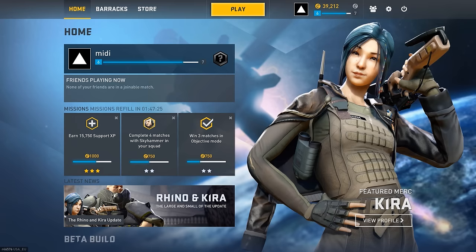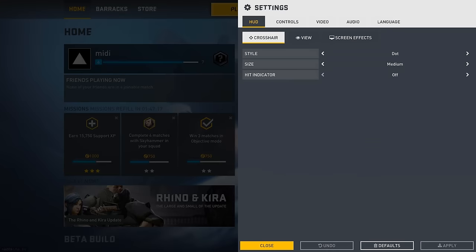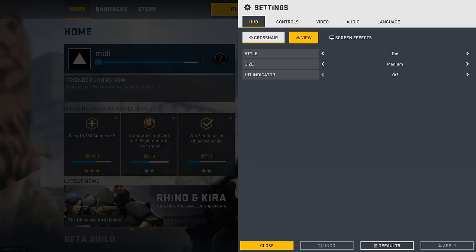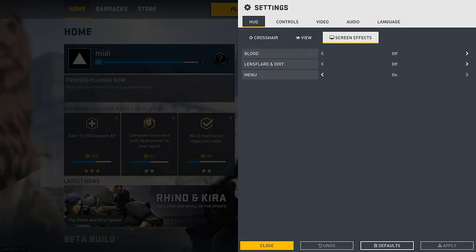I'll quickly go over the settings I use without explanation, and then explain them in depth after the fact for anyone who might be interested. To start, click the gear icon on the top of the screen to open the options menu. For your crosshair, set it to medium sized dot and disable hit indicators. 90 to 100 FOV is ideal, but I stick to 100 and disable all camera animations.